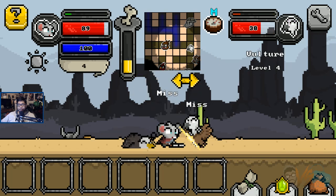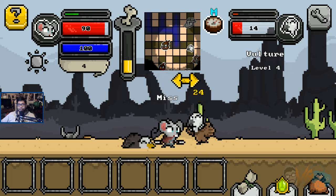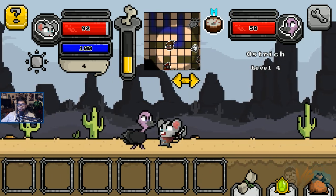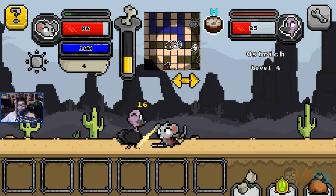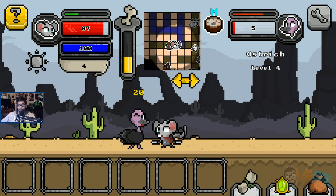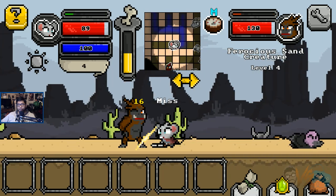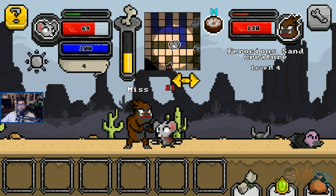Does this guy have a name? Three nipples. All right, I call him nips. There's a freaking enemy on the left — what is this, a monkey? It's an ostrich! Ferocious sand creature, level four. I'm level four, he's level four.